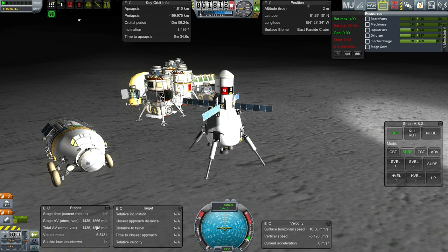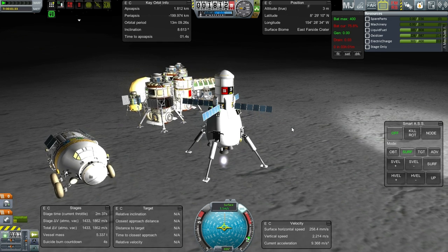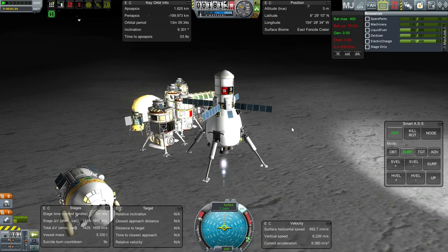For now, that means we have a lot more spare delta-v in this vehicle, which is good. So let's see if it can get through deadly reentry. But first, let's get it off of the ground here.